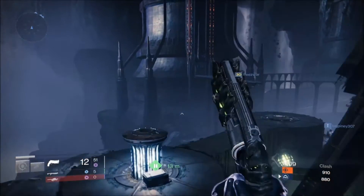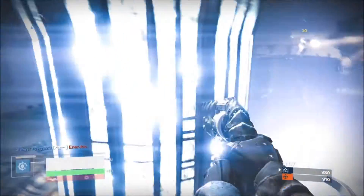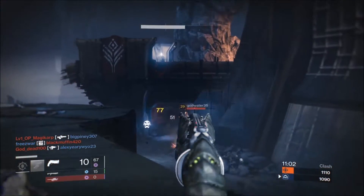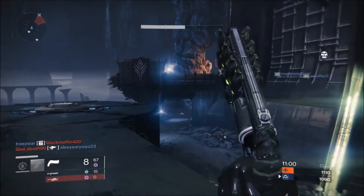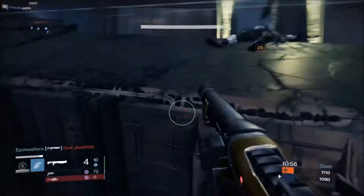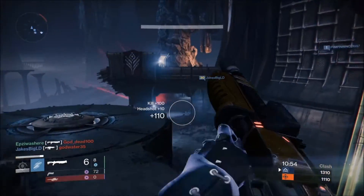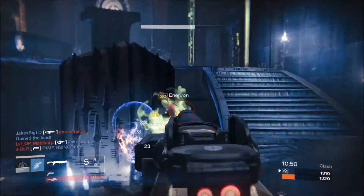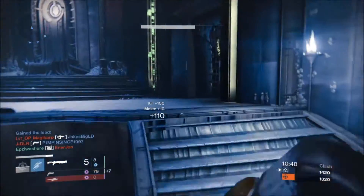So my verdict on the Word of Crota is that it's by no means a terrible hand cannon, but if you have a better option available to you — and there are several — you should use them instead. Word of Crota is a pass, I'm afraid. Don't feel bad if you don't get a drop on the hard mode raid, though it is an awesome trophy item. The only real use I see coming out of this weapon is in Voidburn Nightfall.